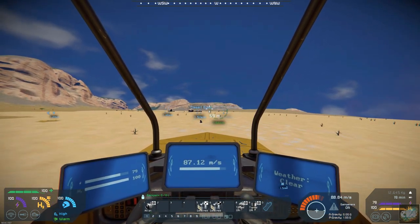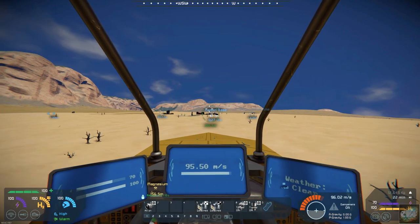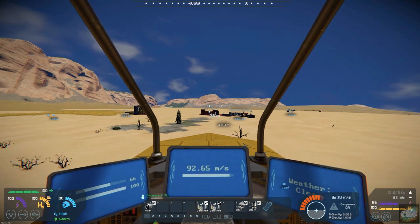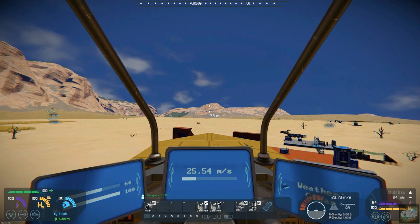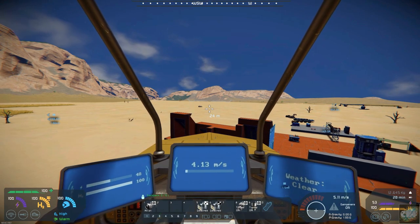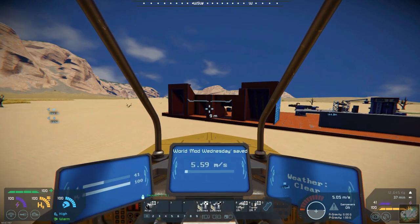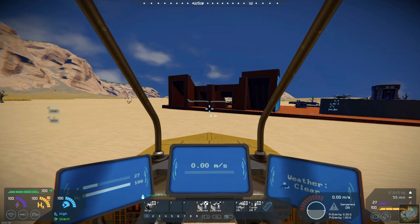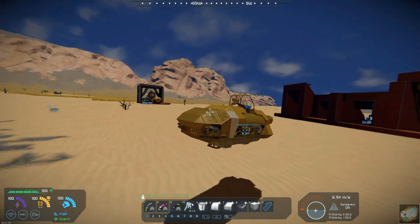Let's head back over here and get back to base. Hop out of this thing. Getting so excited there — I just dang near ran into the base. Let's cruise this down and hop out. There it is: the Sand Skipper.